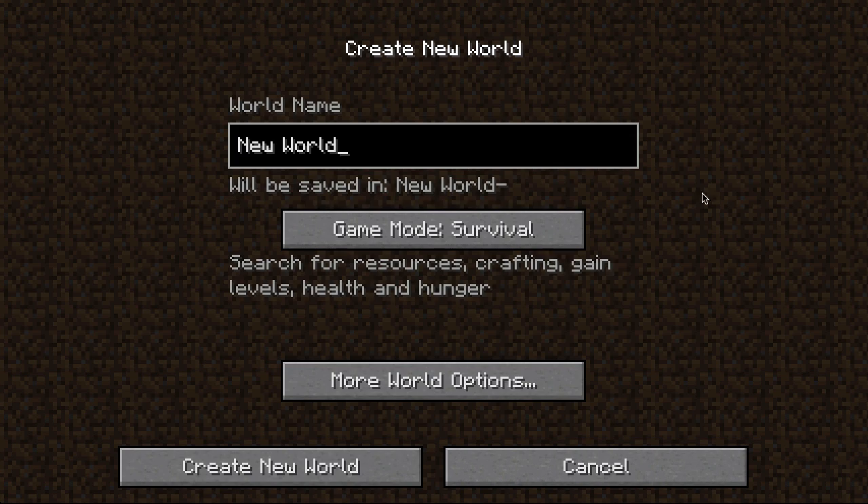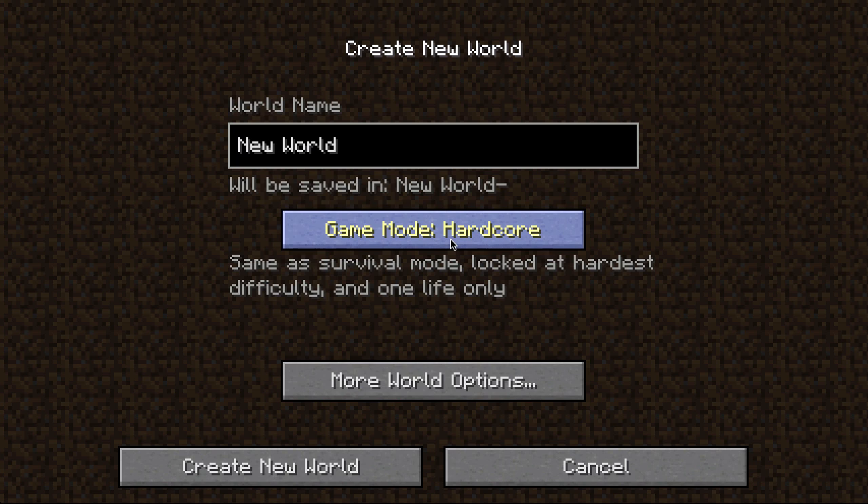So now, under Create New World, you have a new game mode called Hardcore, which is the same as Survival Mode. It's locked at the hardest difficulty, and you only have one life. So this means, once you die, your world is deleted.